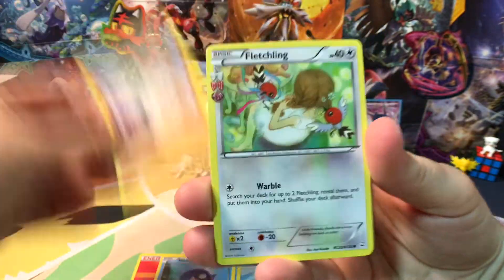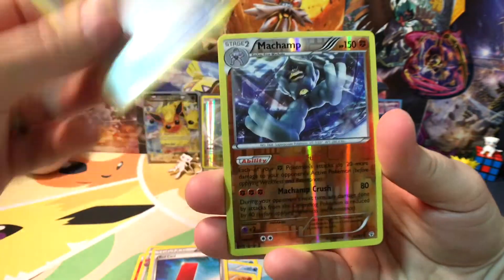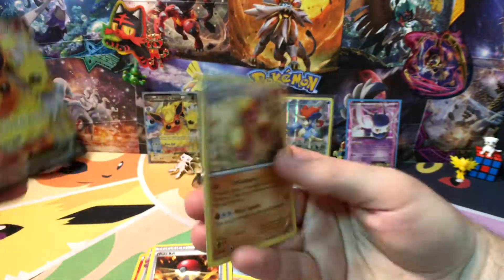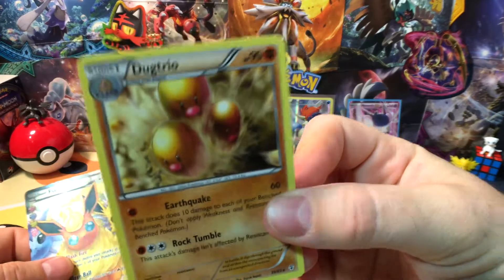We got fire energy, Magikarp, Shelter, Machop, Fletchling, Red Card, Poke Ball. Machamp — is that a rare? He's a rare reverse rare — whoa! Floreon EX and a Dugtrio!